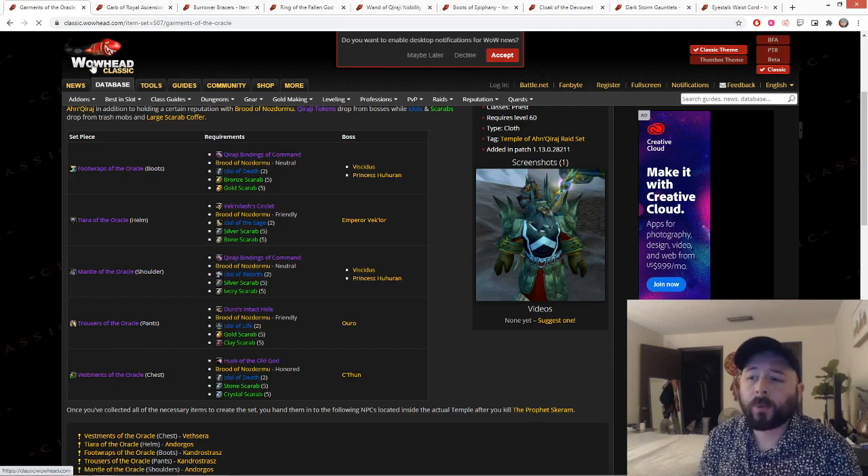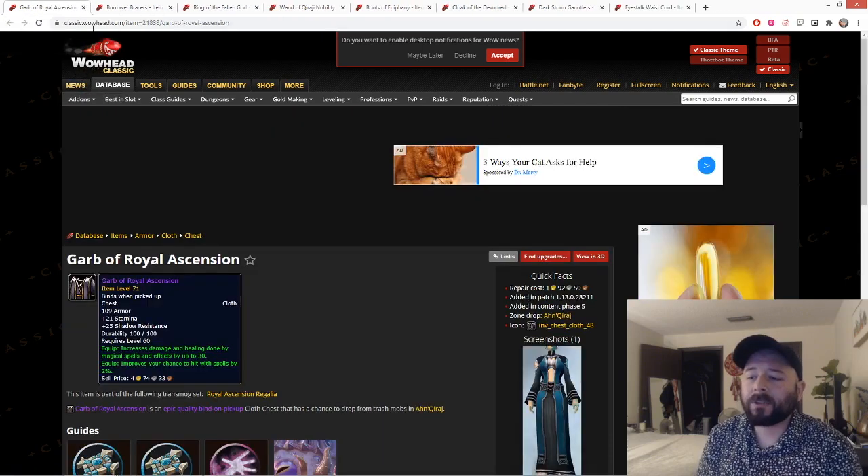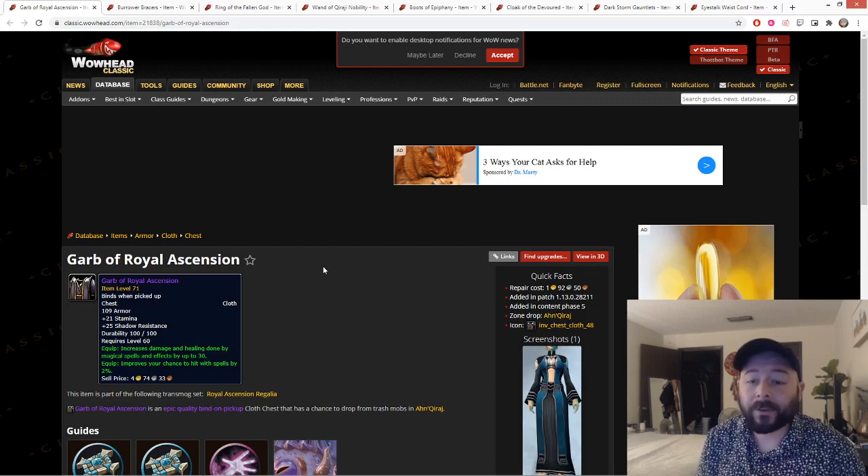Now going over individual pieces that drop off bosses — the first I want to highlight is actually a trash drop: the Garb of Royal Ascension. This is technically, even if marginally, better than your Bloodvine vest. It gives 21 stamina, 30 damage and healing, and 2 hit. Compared to Bloodvine which gives 9 int but only 27 damage and healing — losing the 9 int to gain 3 spell damage is worth it in most cases. The only competition for this piece would be a Warlock Shadow Tank for the Twin Emps fight. Otherwise, these will probably fall into your lap eventually, and you should definitely use them over the Bloodvine vest.